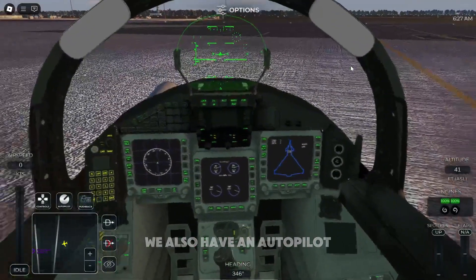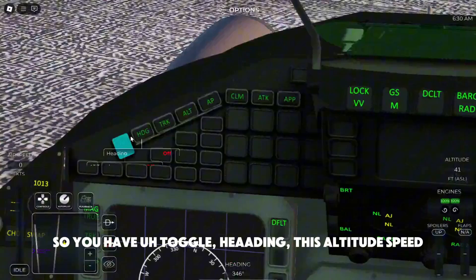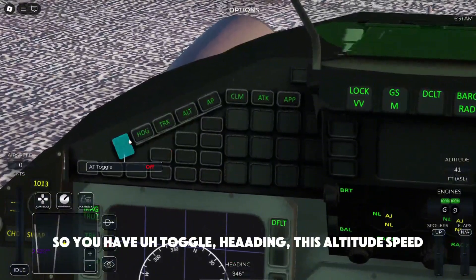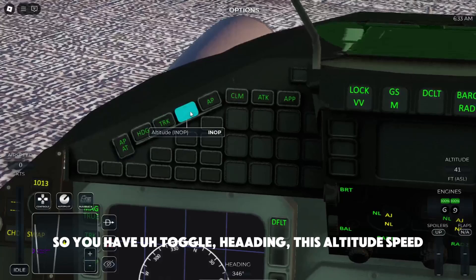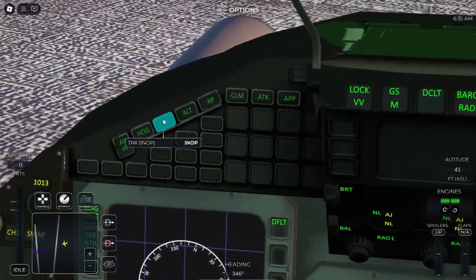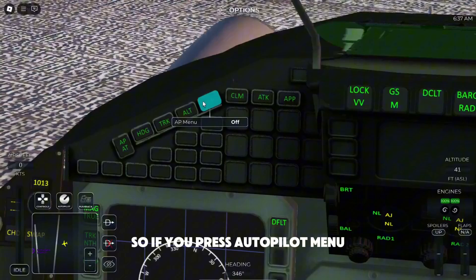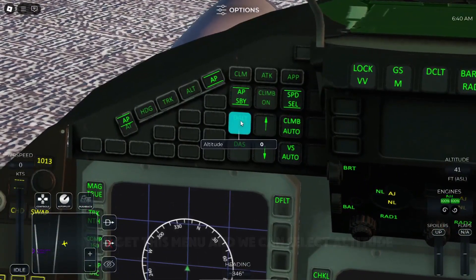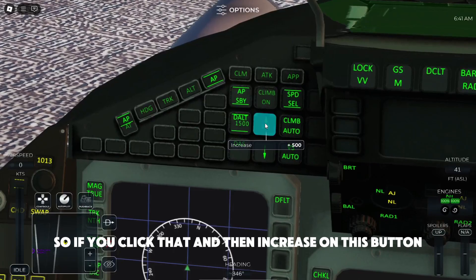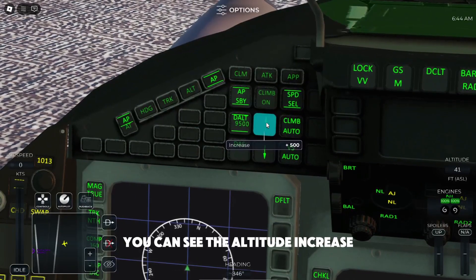We also have Autopilot — it's pretty advanced. You have toggle, heading, altitude, and speed controls. So if we press the Autopilot menu, we get this menu and we can select altitude. If we click that and then increase on this button, you can see the altitude increases.